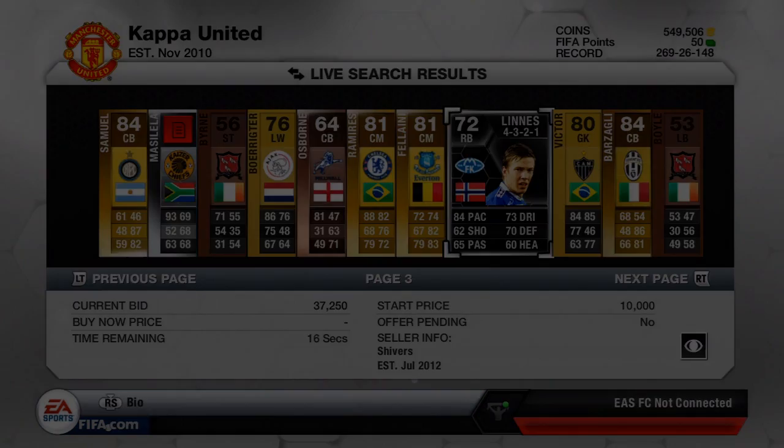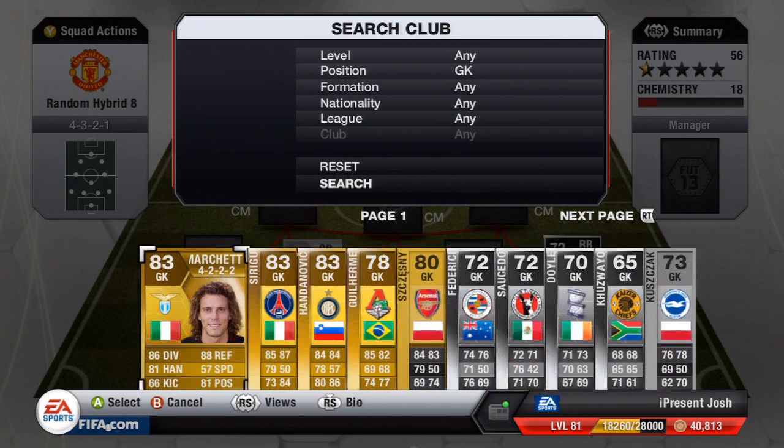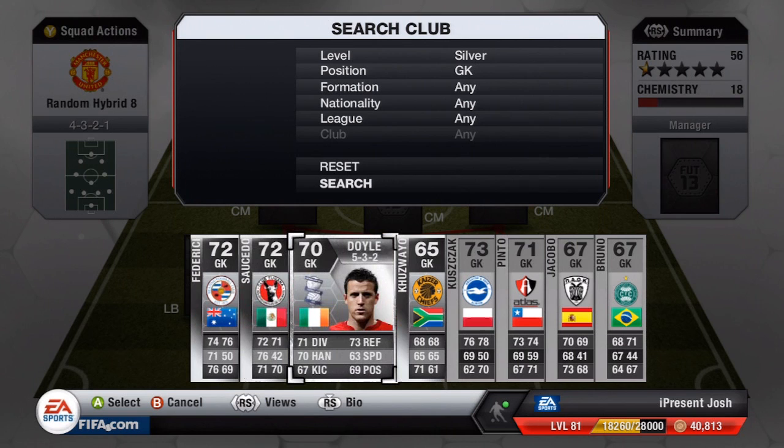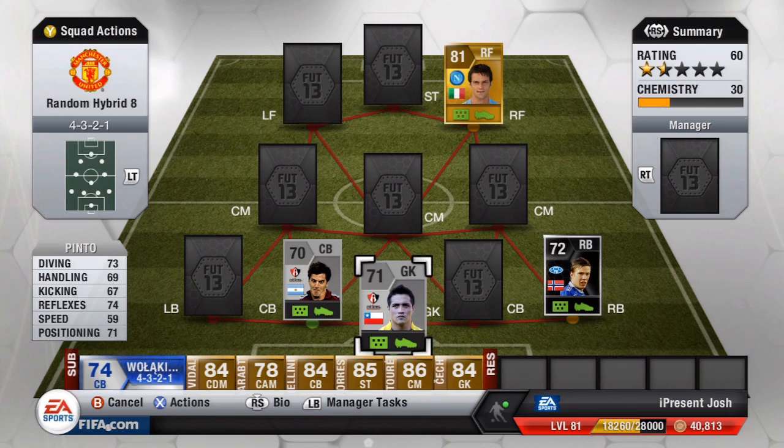Now we're ready to make this hybrid. The three randomly selected players are already in the squad and it's a 4-3-2-1 formation. For the goalkeeper I decided to go with a silver keeper to get nine chemistry with the Argentinian center back Erpen. That's Pinto Civic — diving 69, handling 67, kicking 74, reflexes 71, positioning. Nice stats, six foot tall, a decent goalkeeper for 1,200 coins.